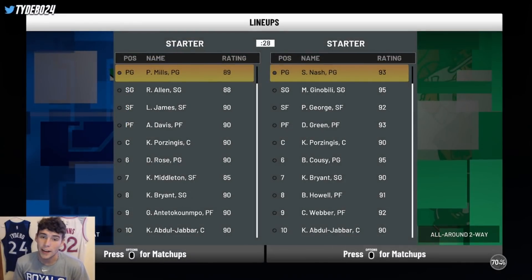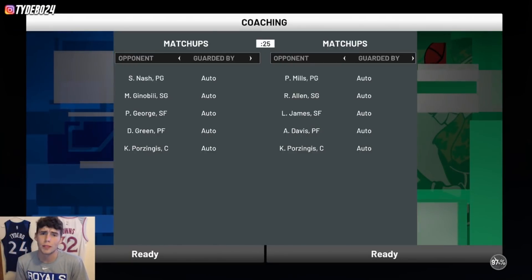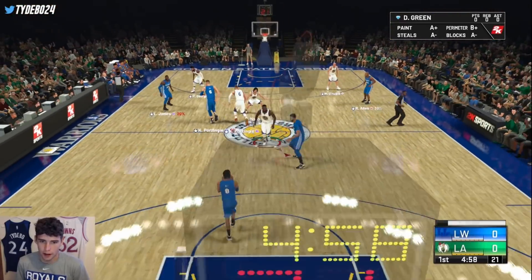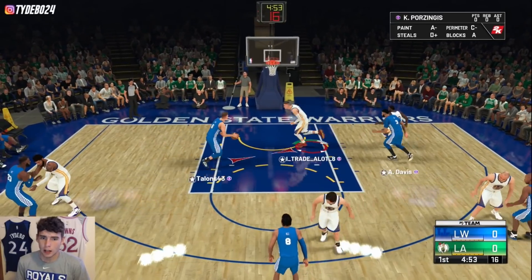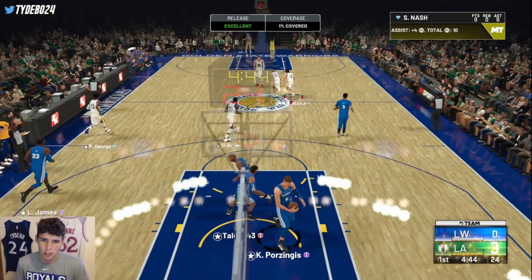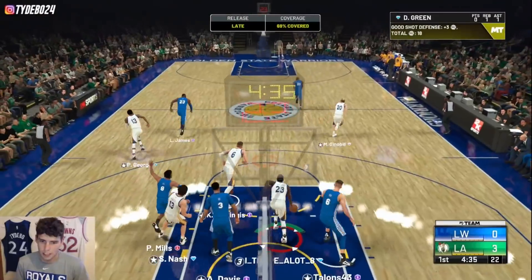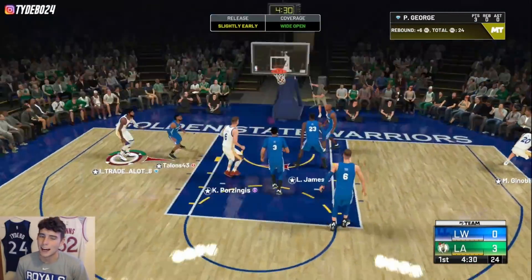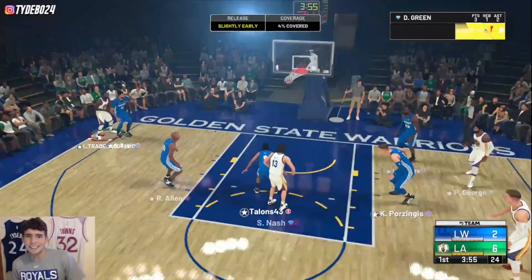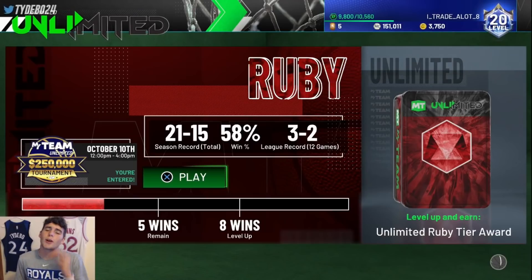We're up against Talon's 43 — he's got a decent squad, but his squad doesn't compare to mine with Draymond Green. I'm so excited to use Draymond because I liked him last year and I really believe I'm going to like him this year as well, especially on defense. Hall of Fame Dimer over to Paul George for the first knock-down three of the game. Draymond has decent enough playmaking — not super incredible dribbling-wise, but making quick decisions with that Hall of Fame Dimer is going to be lights out. We got a quit in the very first quarter — wasn't even two minutes into the game.